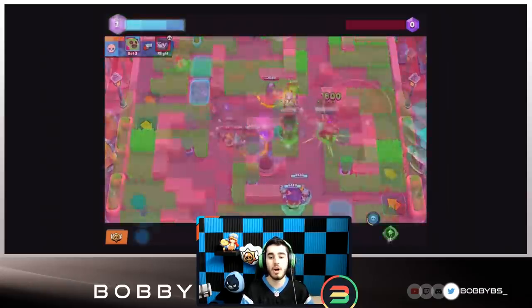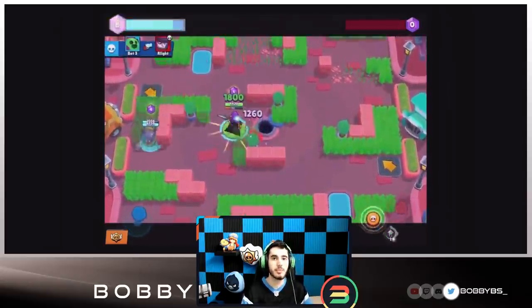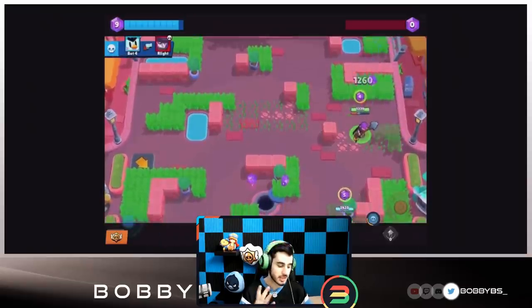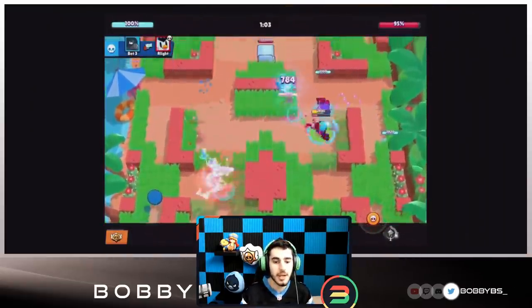Mortis spins his shovel hitting all enemies around him for 1,300 damage. This is awesome because with Mortis you like to go into clumped-up groups, so this is definitely going to be really cool especially when it comes to those sick team wipes Mortis is usually able to do.